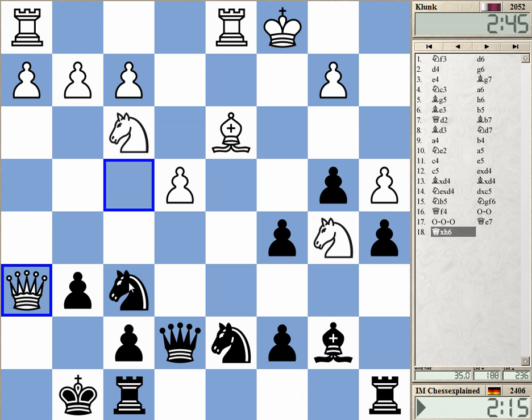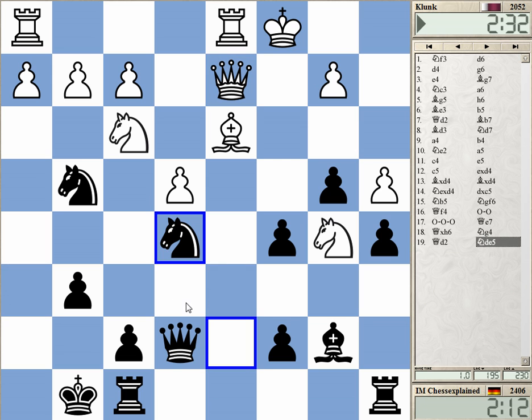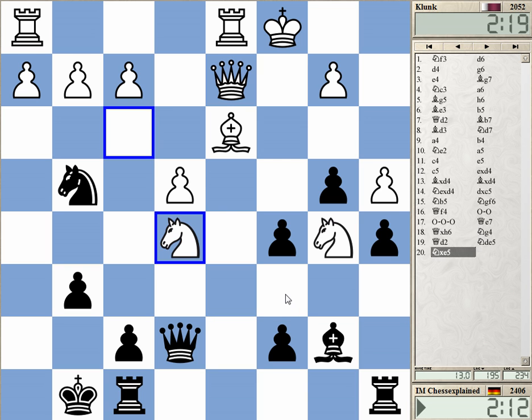Maybe Ng4 — Ng4 isn't bad. And Ne5, yeah I like that, it's not bad at all. Maybe I can tidy up my position a bit. This is activating and I'm threatening c6, catching the knight. The knight doesn't have a square — this is probably not so bad.